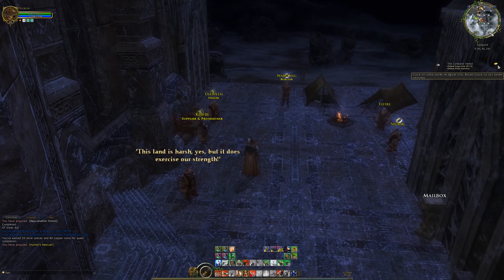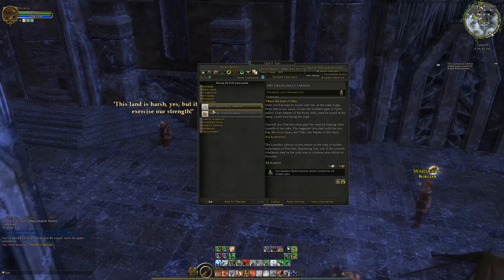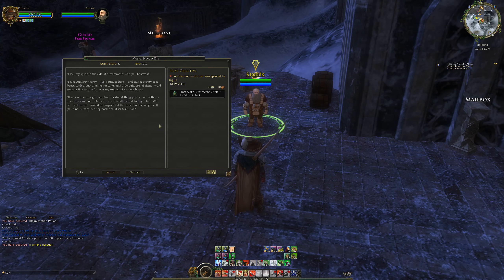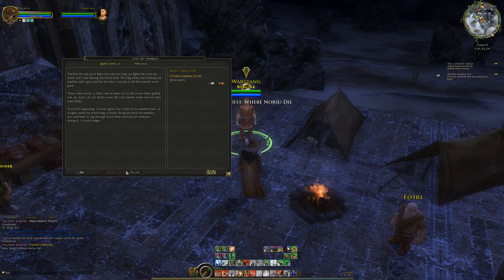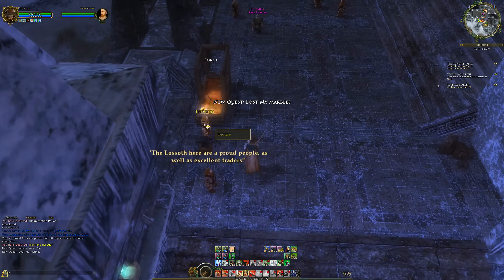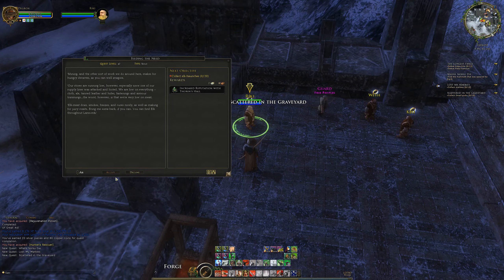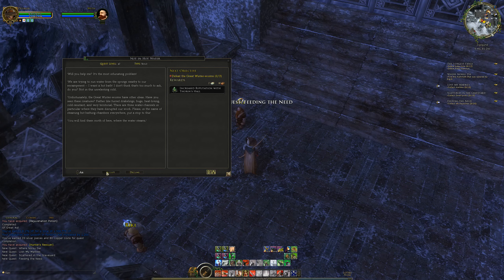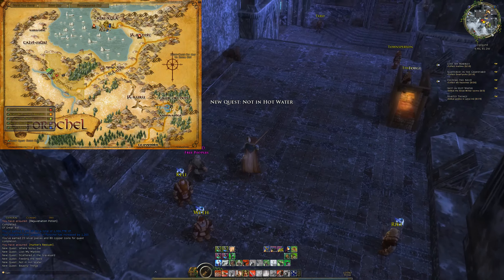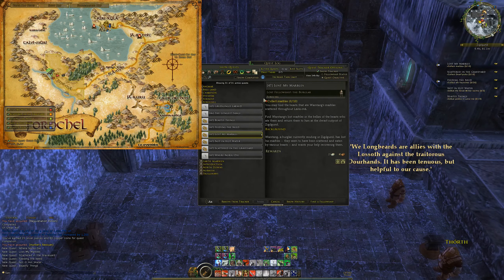We also have the Longest Fangs, that's another quest for Niko. We definitely want to get that done because we finally want to get Grudgingly Earned done. I find it weird that we've got a level 46 quest to complete a level 45, but that's fine. I'm just going to pick up a few of these. Now, whether or not we complete them today is completely still to be seen, but I just want to get them in the tracker so we can get them done if we need to. Great Winter Worms - I think I have to kill some of them anyway. They're all in a relatively small area.